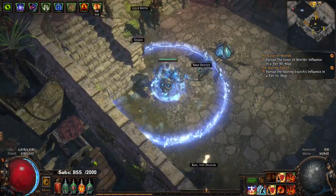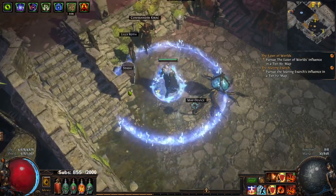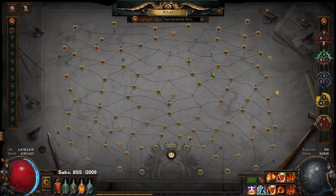So we are level 92, pushing almost 93, but we'll probably be at like 94 by the end of the day. Our Atlas has been basically fleshed out quite nicely.